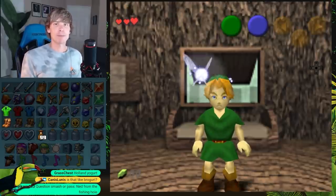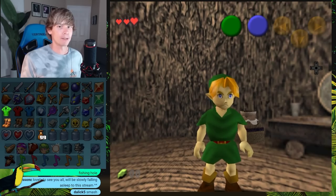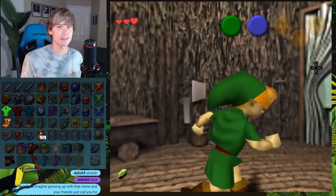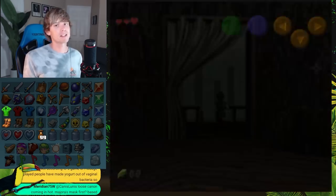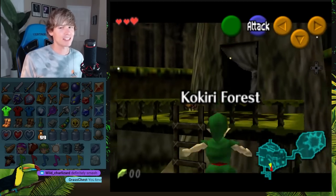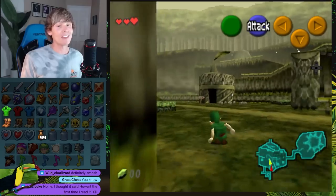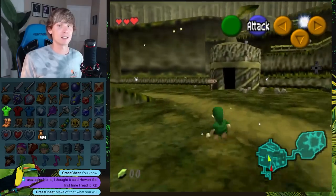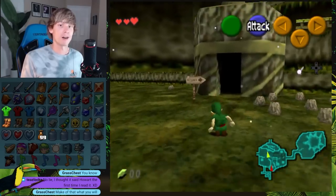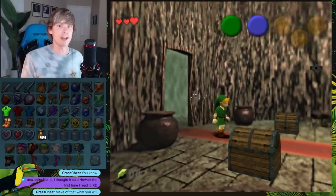It feels like just a regular randomizer right now, nothing much different. As you can see, it's still in beta — we don't even have randomized tunic colors yet. This randomizer is honestly completely different. I could tell you guys the differences, but I'm mostly just going to show them to you. The biggest difference is we cannot turn into adult Link right now. In order to turn into adult Link, we'll need to find the Kokiri Sword and then the Master Sword.